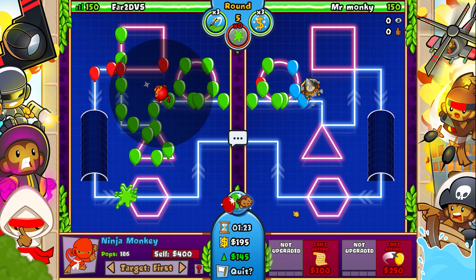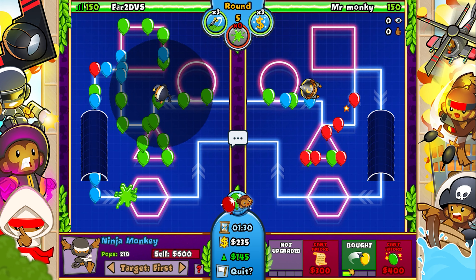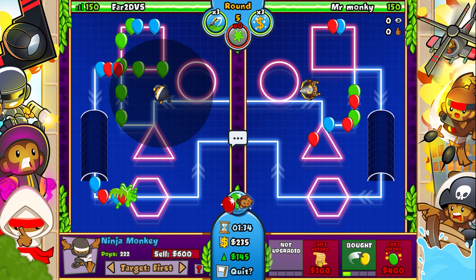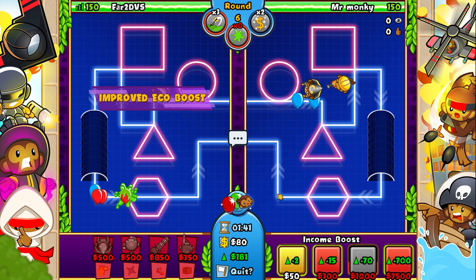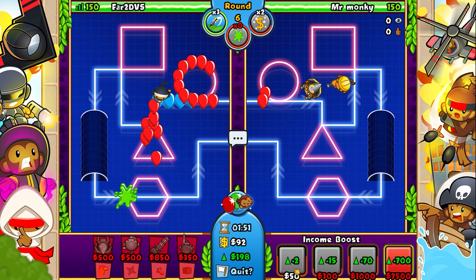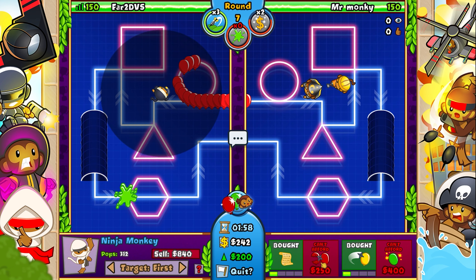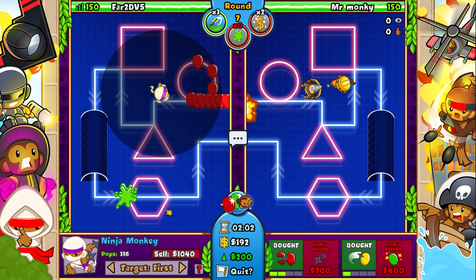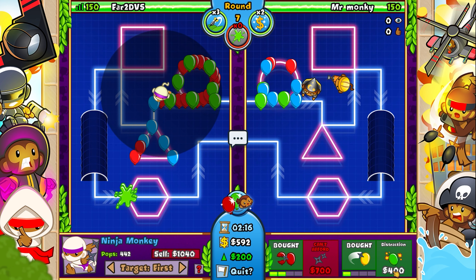Immediately after getting that income boost, I like to upgrade my towers at least one on both the right and left. When I mention tower upgrades, I count from left to right — so if I say two and two, that's two left upgrades and two right upgrades; two and one means two on the left, one on the right. I personally like to keep nice even numbers on income — 100, 200, 300, and so on — because I've got the math figured out to hit the max income of $4,000, and screwing up the numbers can cause you to miss your opportunity to hit max money.